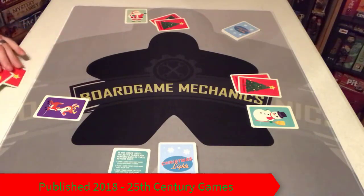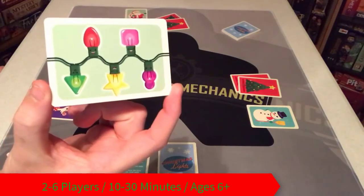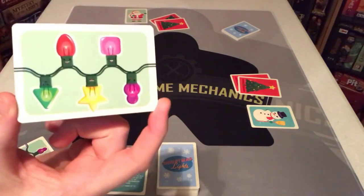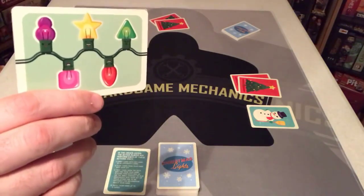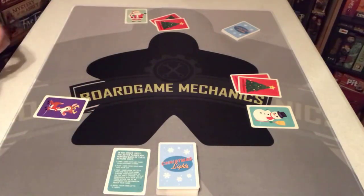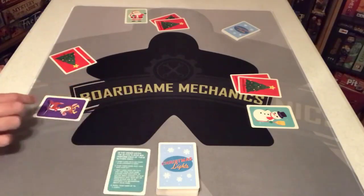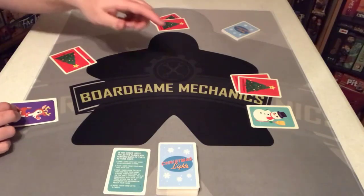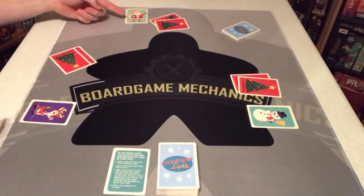Each player is going to be dealt two pattern cards, which are going to show the way that you want to get your Christmas lights played down in front of you. It can go either direction, but if you're going to go one way you have to make sure you're playing it in the right order. You're also going to get five light bulb cards.